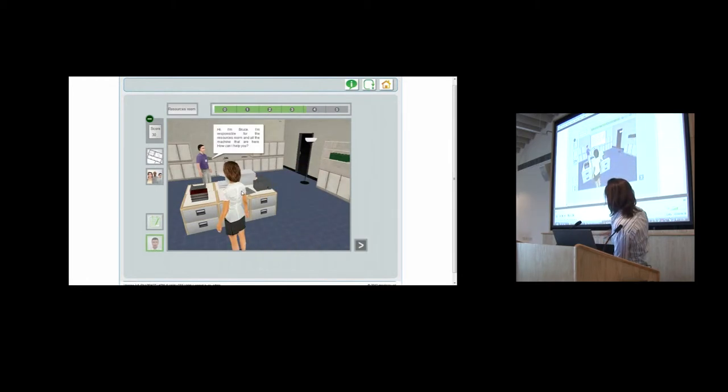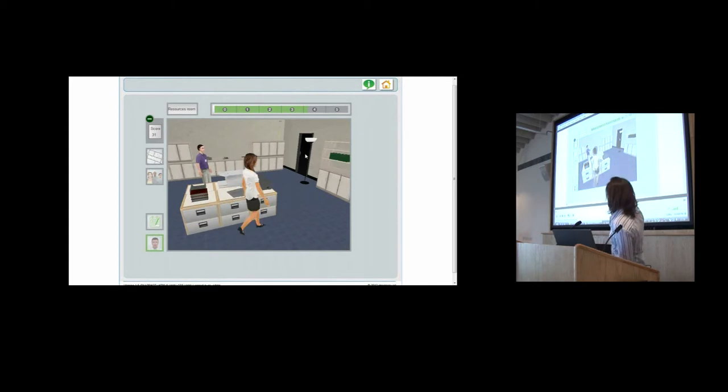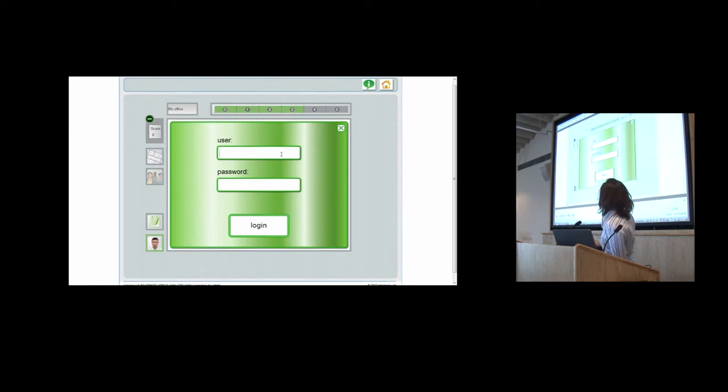For those aware of 3D games, normally you move your avatar with the keyboard arrows. To make it simpler, we skip that phase. So once you click on the door of the meeting room, you will see a small video of the avatar moving into the room — once you decide to enter, the avatar does it for you.